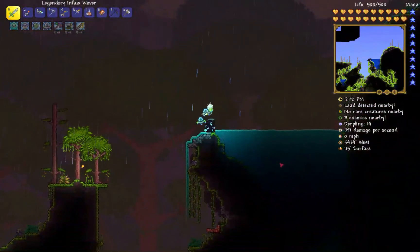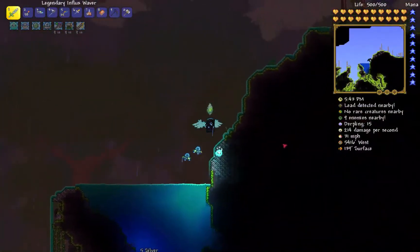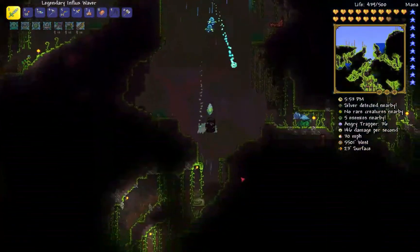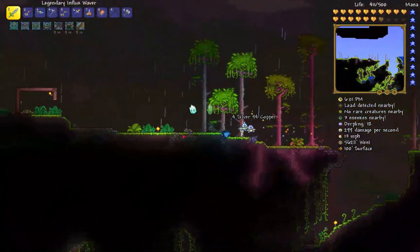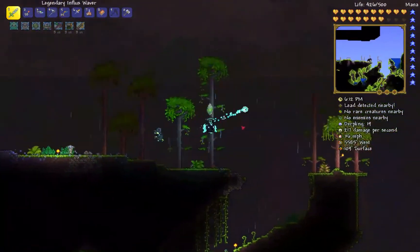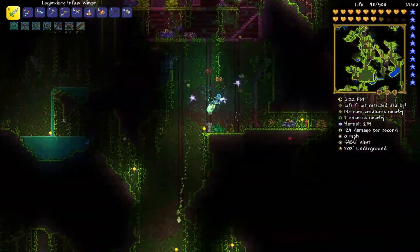There's a derpling - now we're looking for turtles. They can spawn on the surface, I don't really know if I have to go underground. I should maybe go grab a water candle since that increases spawn rates. I can usually see one already out here but nothing so far. I'm going to set up a little area to farm these things. There are a lot of derplings out here - maybe because it's raining. Maybe the turtles are underground, let's go look.